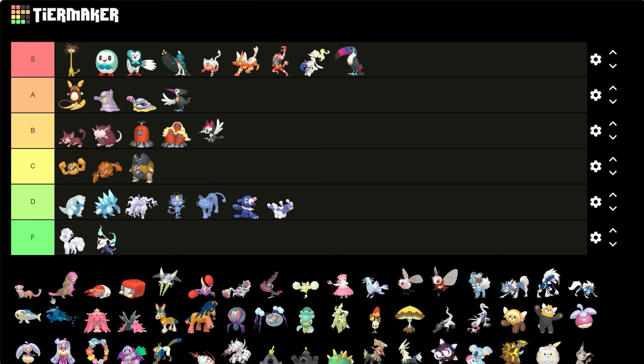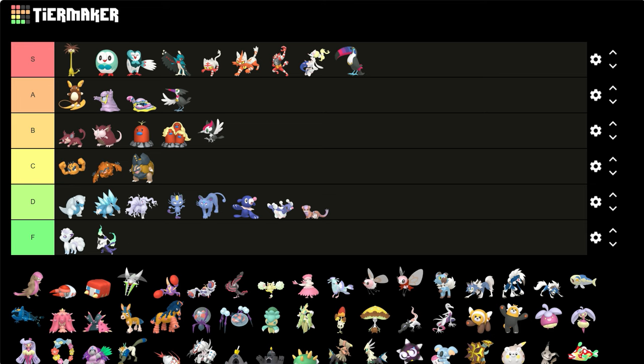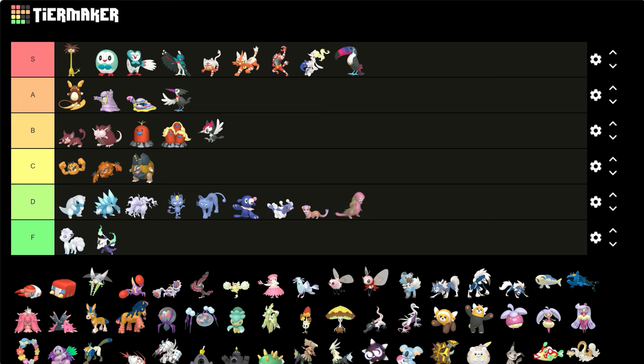Yungoos and Gumshoos — the bluish purple, I'm not feeling it if I'm being honest. That pink color doesn't really work. Grubbin — it's okay, nothing crazy.